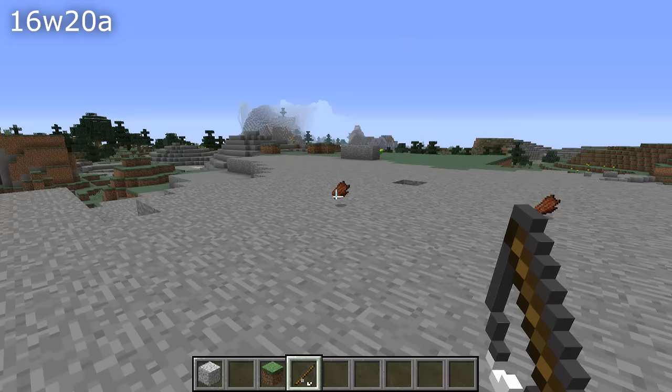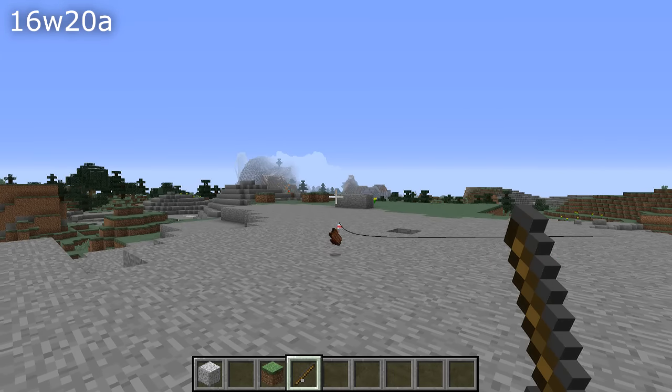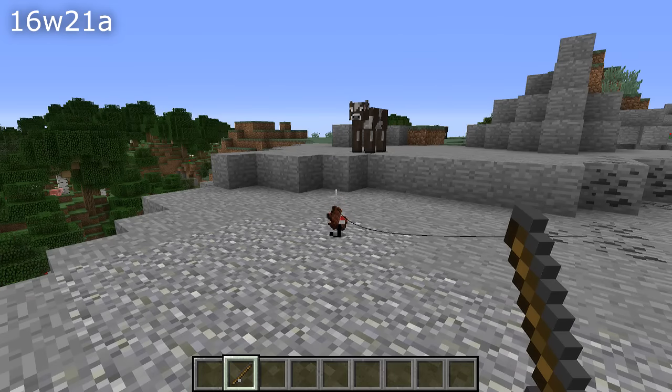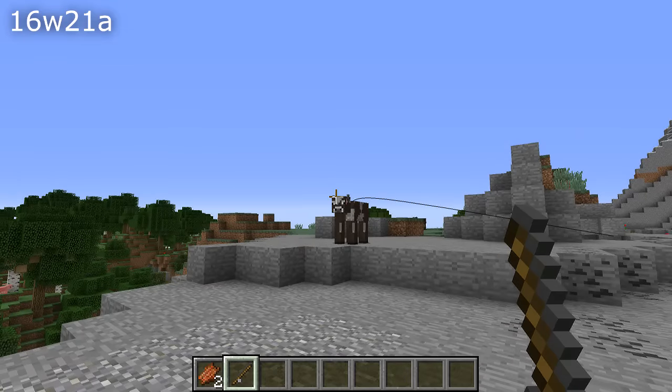Let's start off with the general gameplay fixes. They have fixed a bug where fishing rods would not be able to pull items dropped on the ground, which means that now you can use the fishing rod as a kind of grappling hook to reel in items that you can't reach. Pretty cool.